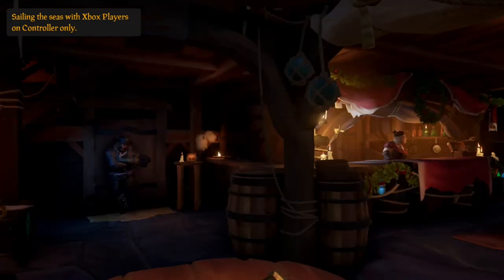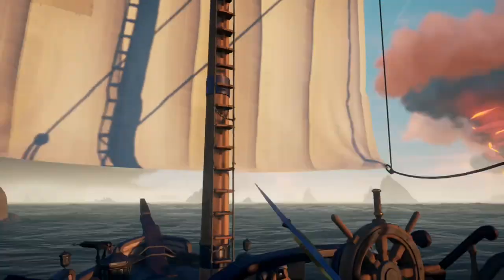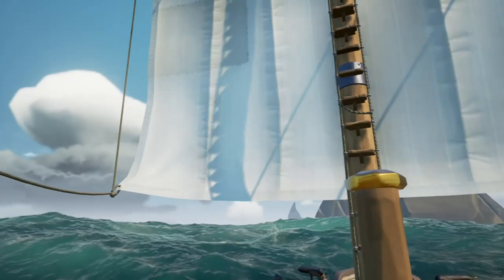As far as sailing goes, let's start with the sloop. On the top deck of the sloop, on either side of the ship adjacent to the capstan, are going to be your prompts for the sails. One raises and lowers the sails and the other adjusts the angle.